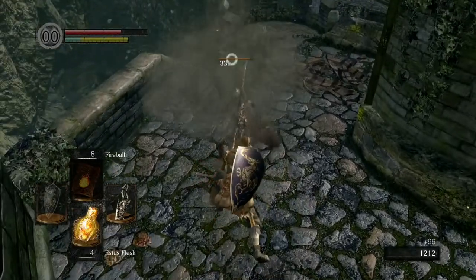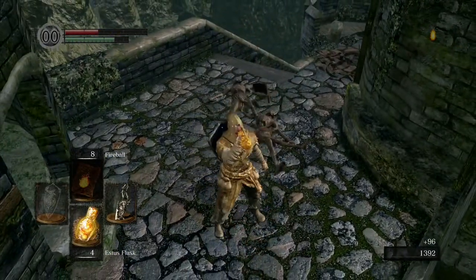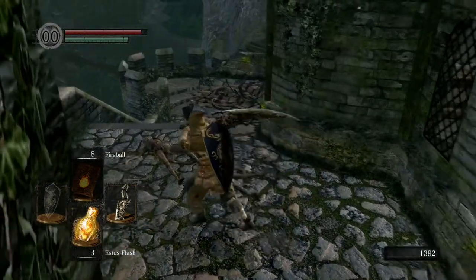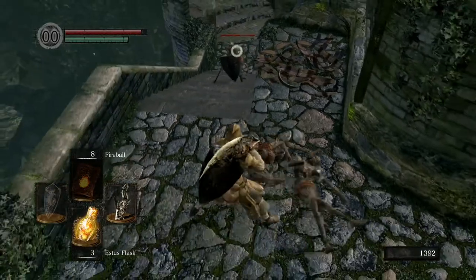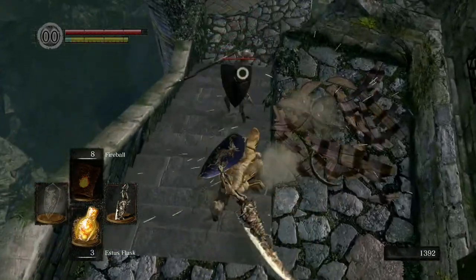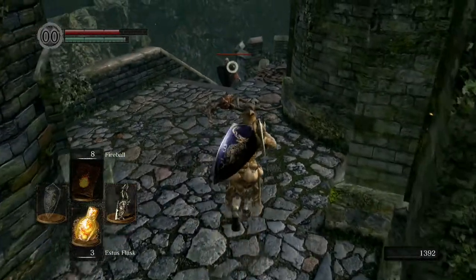Come down here — there are three of these enemies, so lure them back here so you're in a safer area. It will bottleneck them and make them come towards you at the top of the steps. Don't attack them when they're on the steps lower than you because you'll miss with this weapon. Wait until they've actually stepped over the top step.